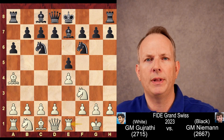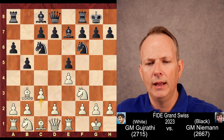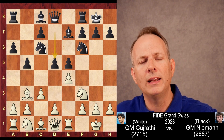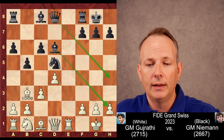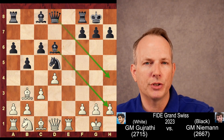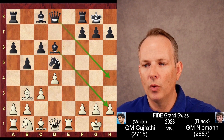Rook to E1 now defends the pawn at E4. B5 hits the bishop. Bishop to B3, and castles. In this position, if white plays C3, black has the option of playing D5 in one go. This is the Marshall attack — a great weapon. Black gets a very strong attack for a pawn, and if that attack doesn't work out, he can usually hold the draw anyway. Most players at the top level do not go into this.